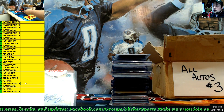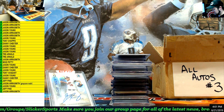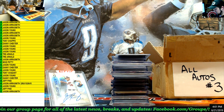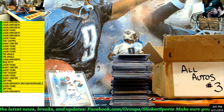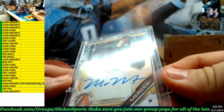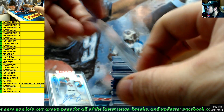Grayson Rodriguez, number 49 — out of 250. Next up: Matt Mercer, on-card first Bowman auto for the Diamondbacks. Number 46. Matt Mercer, 46.